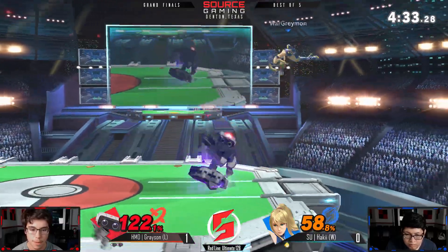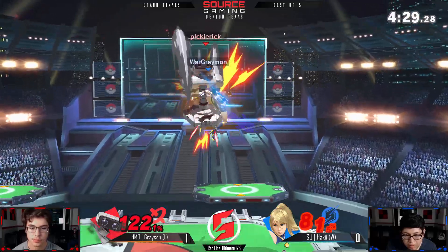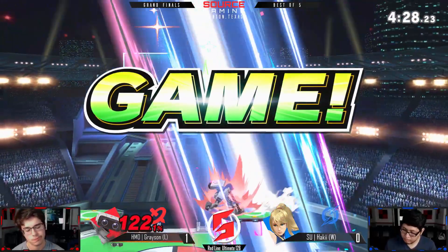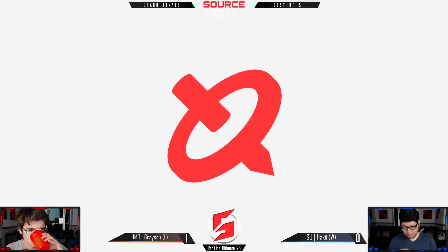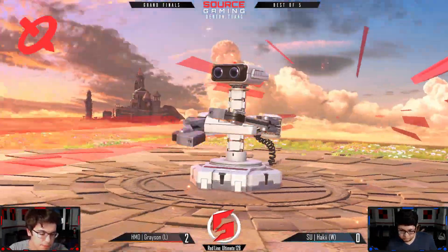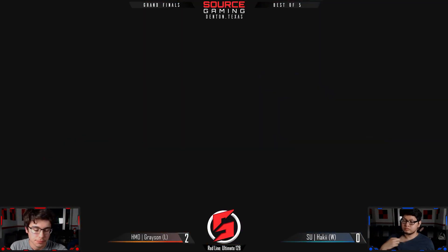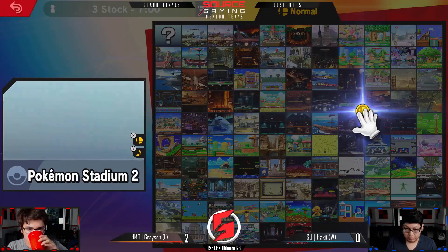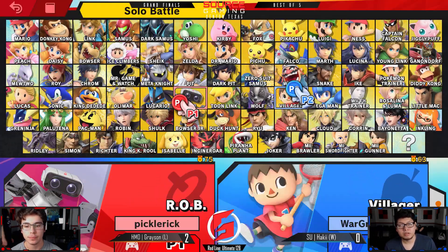Grayson hitting all these back-air parries. I think Haki just needs to find some other way — maybe change up the timing. Oh, that's gonna take it — that DI was not correct. That was definitely a DI mix-up, he caught him in the middle of the flip jump so he was already moving to the left. Grayson gonna take game two with two stocks left — he's looking a lot more comfortable.